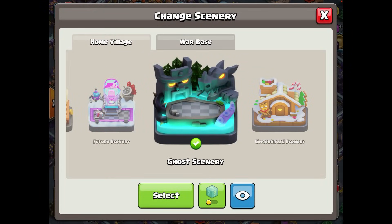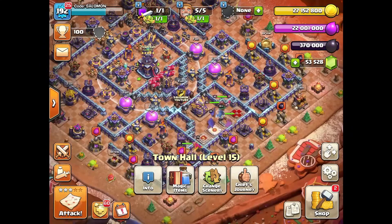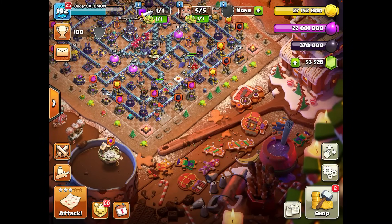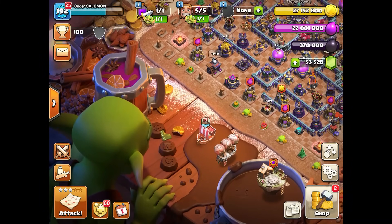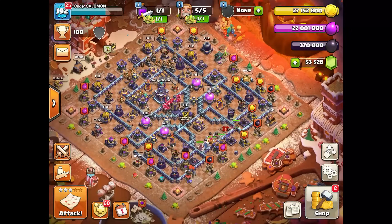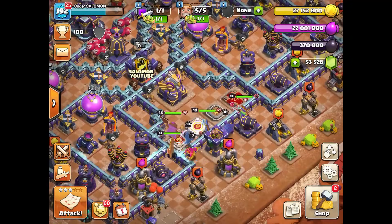Before we jump to the explanations and live attack, I want to introduce you to the new skins and new scenery available in December. First is the gingerbread scenery themed for the upcoming holidays — New Year and Christmas. In my opinion the scenery looks pretty interesting. You see the decorations, the goblin standing near the table with all the cakes, and the theme of the upcoming holidays is pretty great.